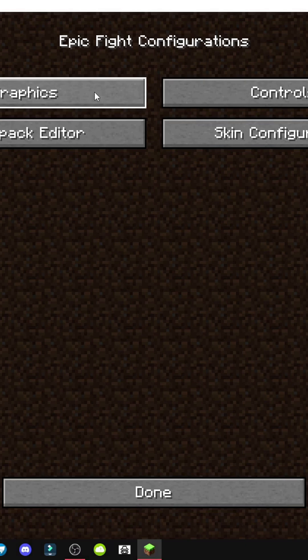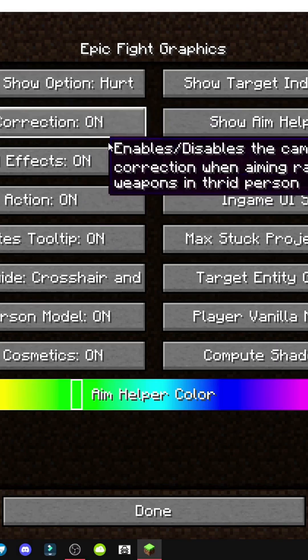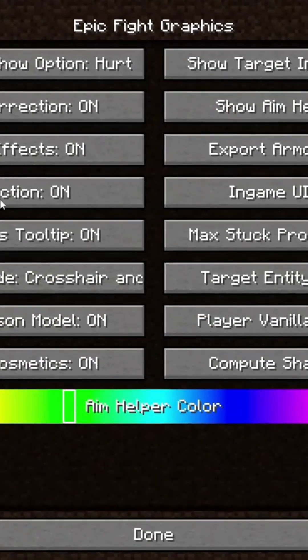This mod offers a technical section with graphics and interface settings. We can assign keys from the visual menu, as I've shown, and toggle blood, enemy health bars, and camera style. All of this is fully customizable. You can see effects like blood effect, export armor models, and complete shader.